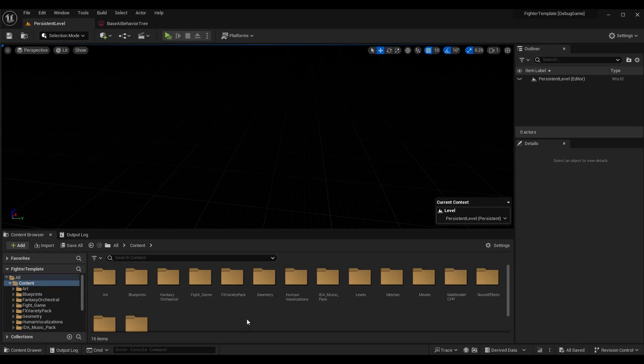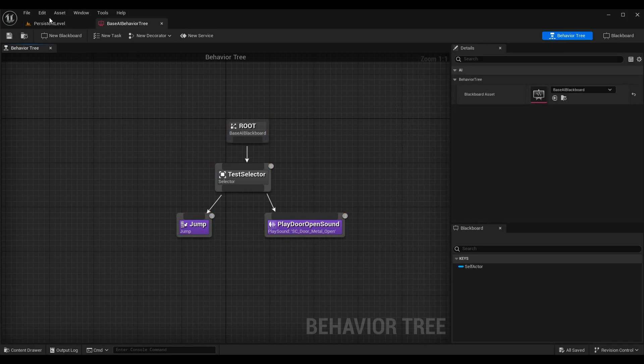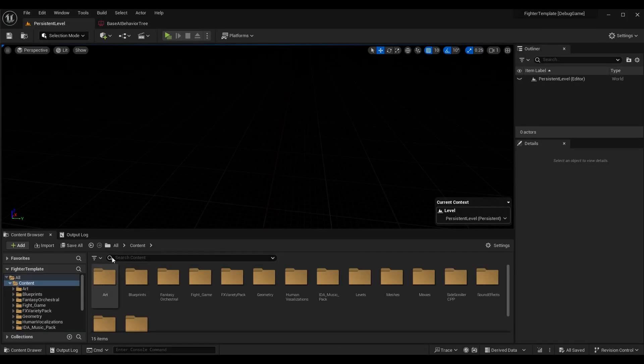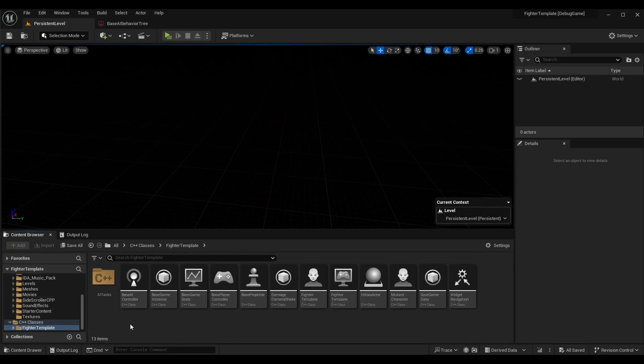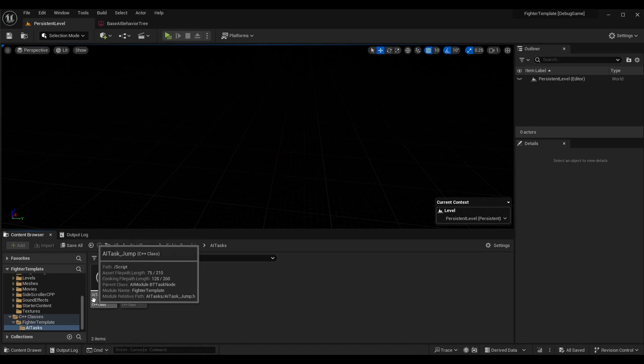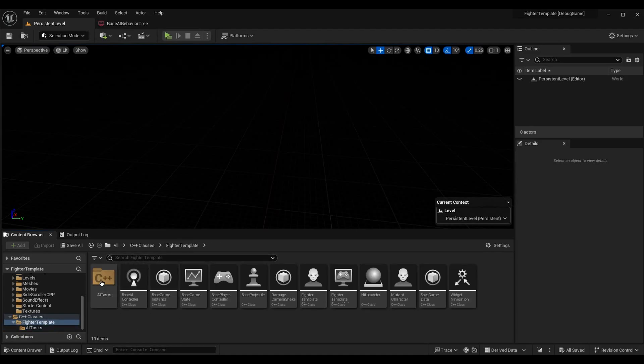Before we go to C++, we want to look at how to create a new task in C++. There are a few different variations of AI tasks; the one we're adding is a behavior tree task specifically, because we're using Unreal Engine's behavior tree. If we go to our code — out of Content into C++ Classes — I made a new folder called AI Tasks. A lot of these tasks are going to be very specific, and naming them with an AI Task underscore prefix means we can find them in the behavior tree very easily.